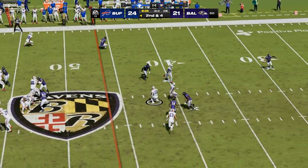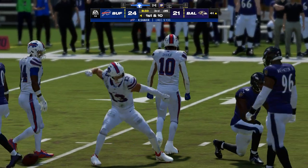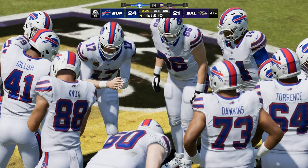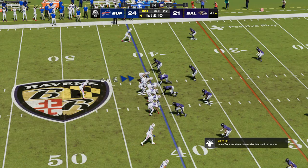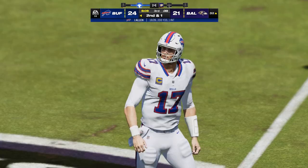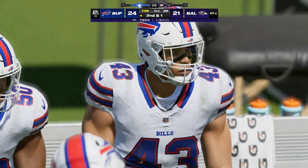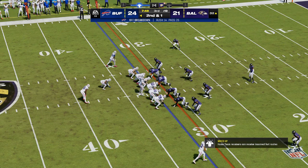From midfield, Allen — got it complete to Khalil Shakir, first target, first catch, first down. Defensively they were in zone coverage — do you have to be a little careful playing too much zone against a good quarterback like him? You have to be careful about how much time you're giving up. Maybe go to a zone blitz game — drop anyone from your defensive front and bring more pressure toward the quarterback while still trying to cover downfield. Nice rhythm throw on first down, he located his tight end, made a nice easy pitch and catch.